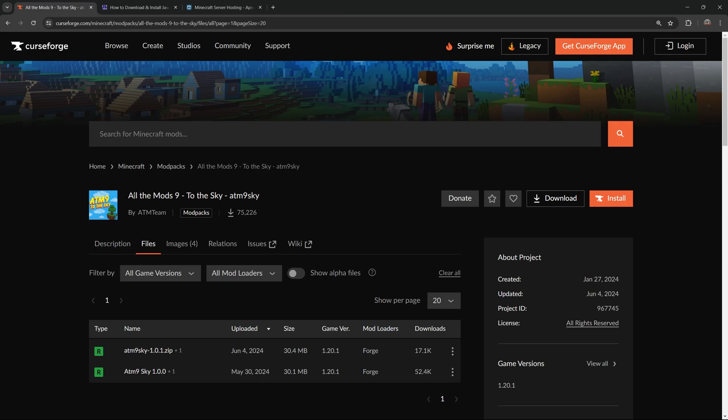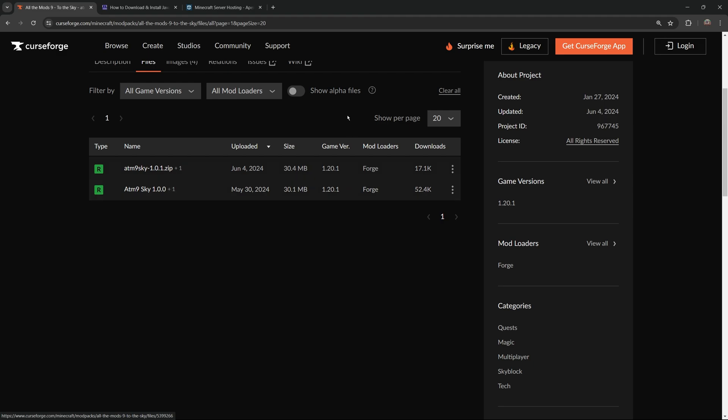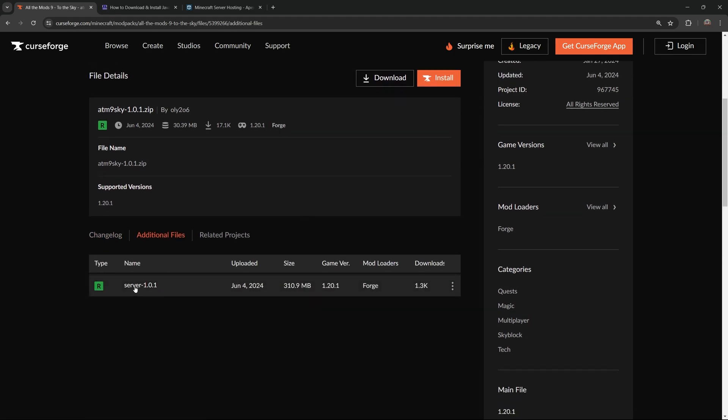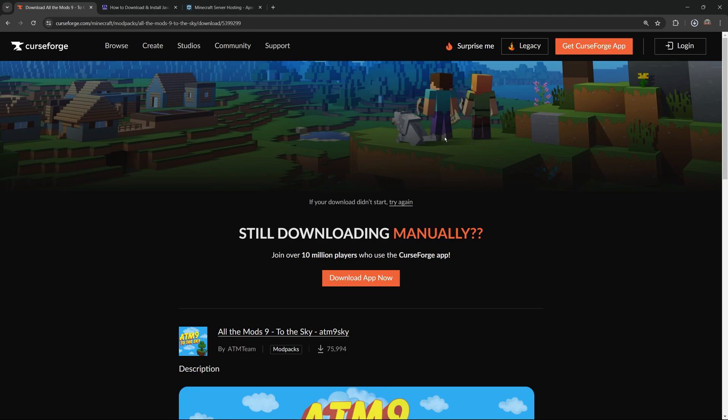Step number one is to click the second link in the description. Scroll down and find the game version you want the server for. As of right now we only have 1.20.1, so find the most recent one and click on the file name. That will bring you to where you scroll down, click additional files, and that will show you the server file. Server 1.0.1 — click the three dots and click download file, and that will begin the download for the server file of All The Mods 9 to the Sky.